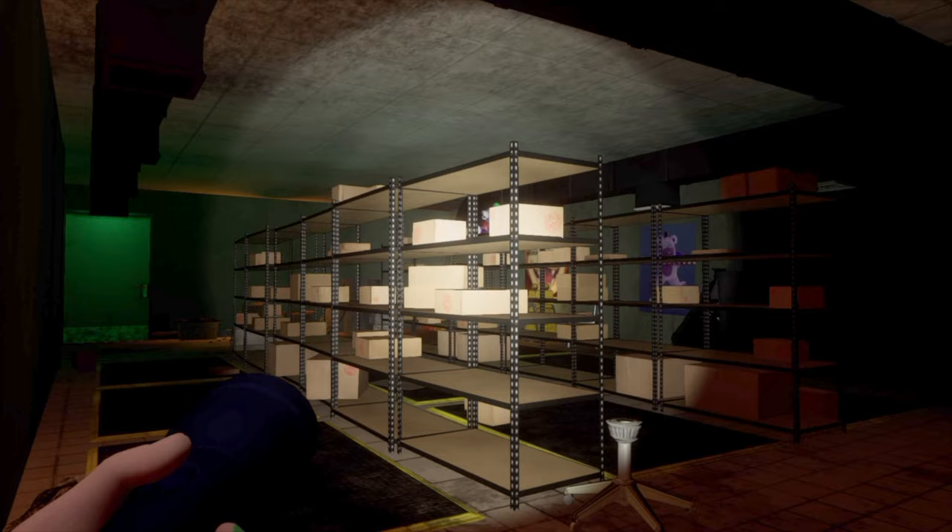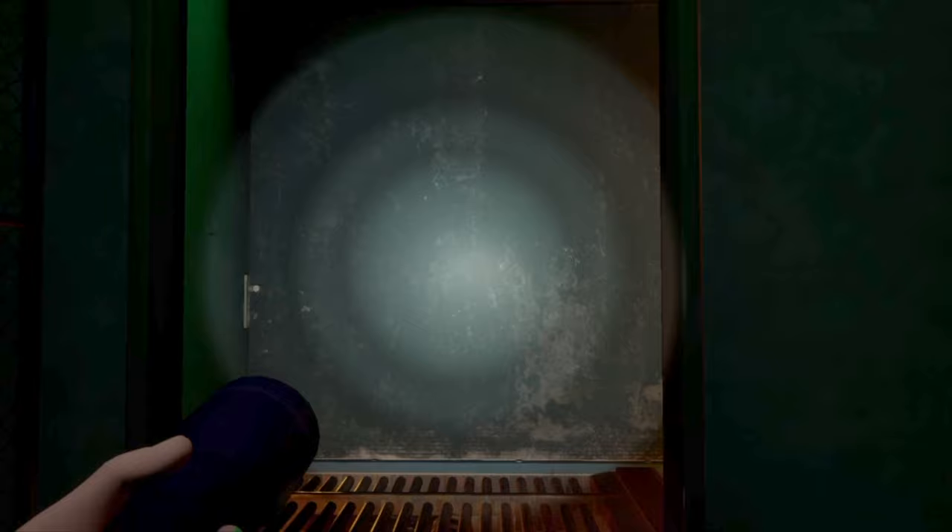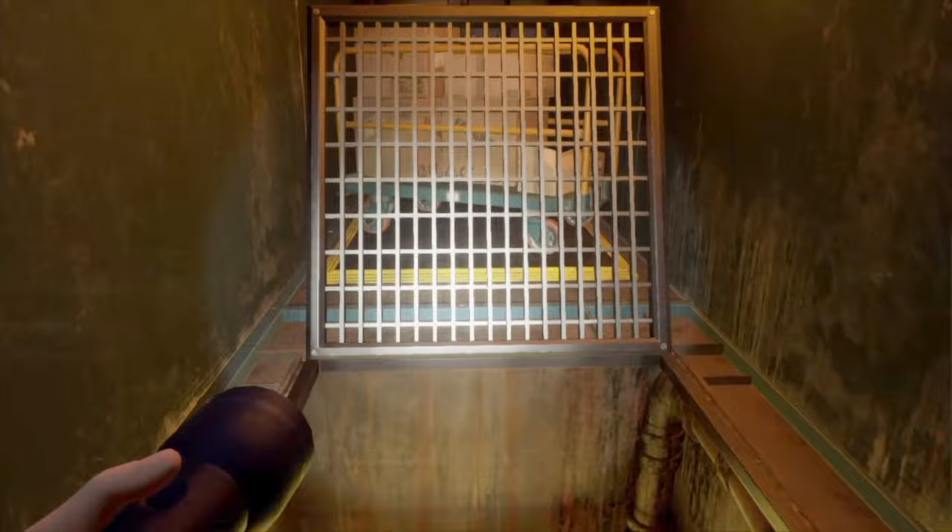Our journey will begin inside of this room at Roxy's Raceway. To make our way to Bonnie Bowl, we will head through this blue door, which will take us down into the sewers. Hop on down there and follow the path until you reach a ladder, then climb up.